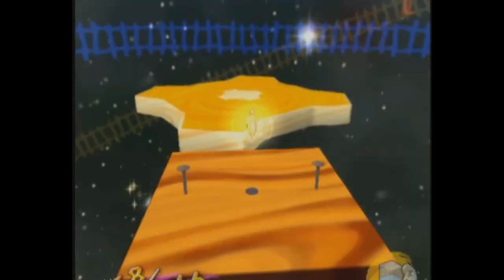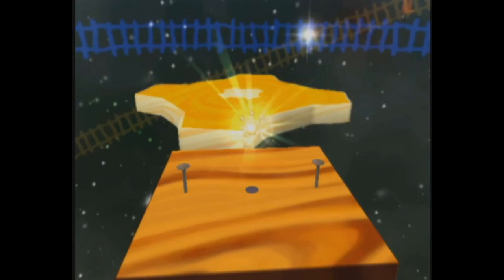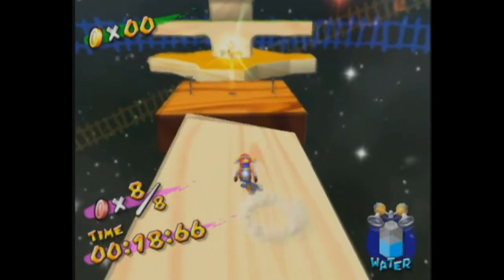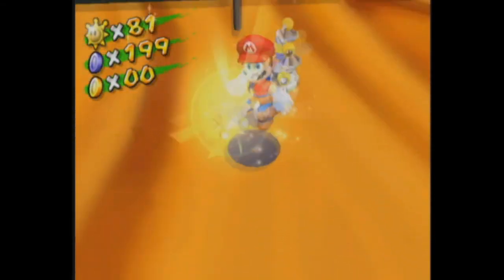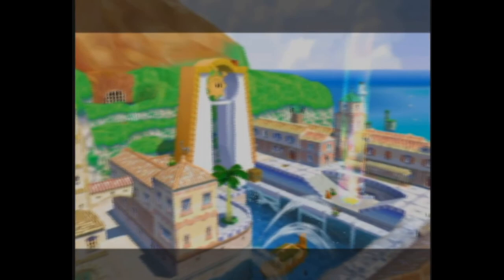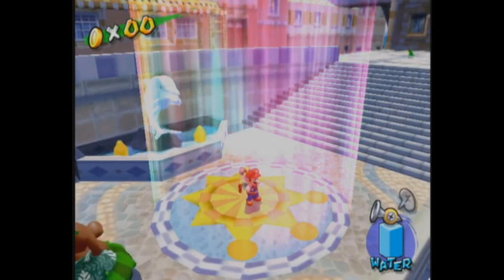I feel like there's a monkey's paw coming up. We don't even have to finish the whole course to get this. We are now more than two thirds of the way done with the shines. We're very close to finishing the game at this point, because you've got to remember the blue coins as well — that's going to give us a lot of shines in one go.